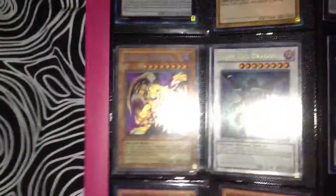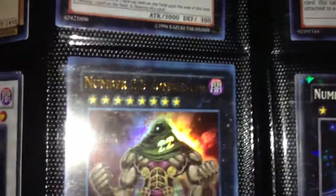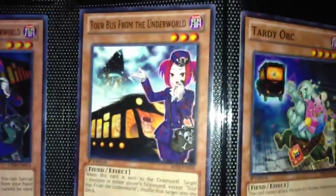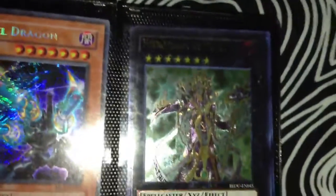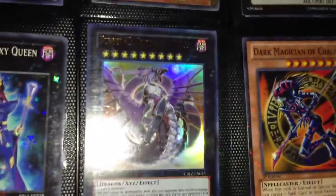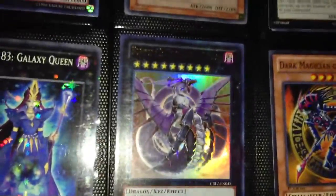And if you want to read the effects, I will just show you the names of them. That's Hierophant of the Prophecy, if you can't read it. That's Heart Earth Dragon.